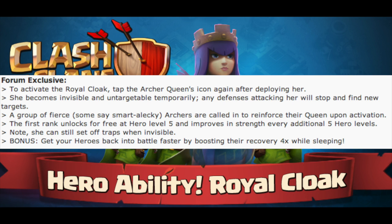Some more details that they posted on the forum. Just like the Barbarian King — when you activate the Iron Fist, it brings some Barbarians — when you activate the Royal Cloak for the Queen, it's going to bring a group of Archers that'll stay around and reinforce the Queen.